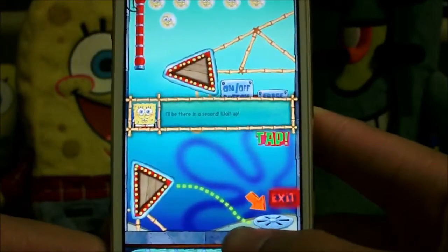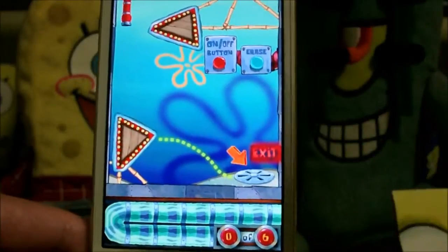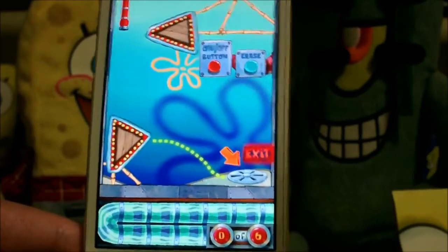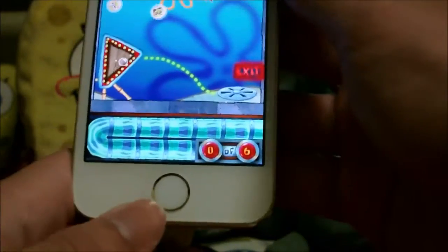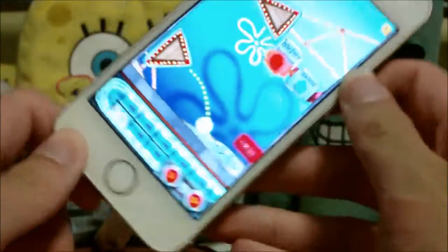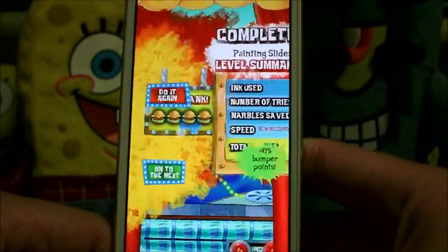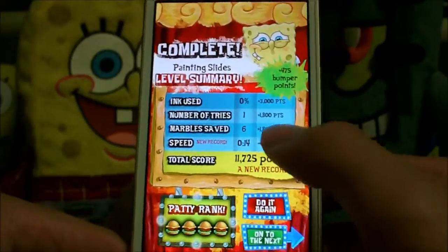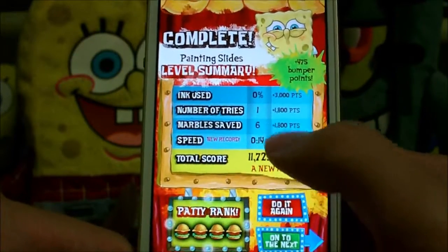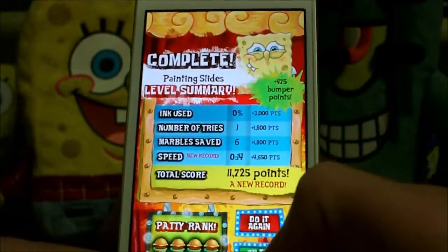In our playthrough series, we're going to focus on getting the highest possible scores by completing each level as fast as we can, using the least amount of paint — or ink, as the game calls it. We get achievements and collection items as well. The goal is to get each level to a Patty rank of four in one try, save all marbles, have a quick speed, and use as little ink as possible.